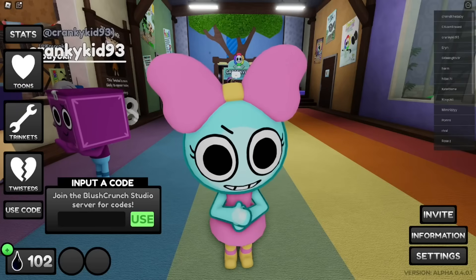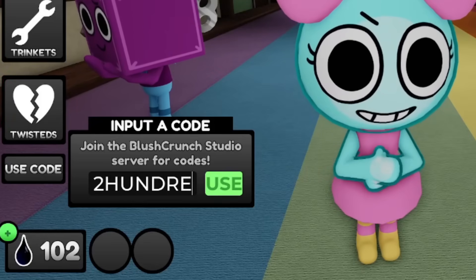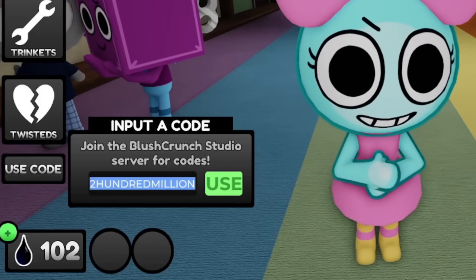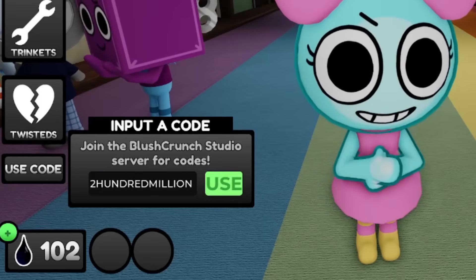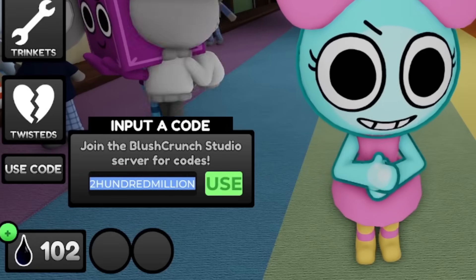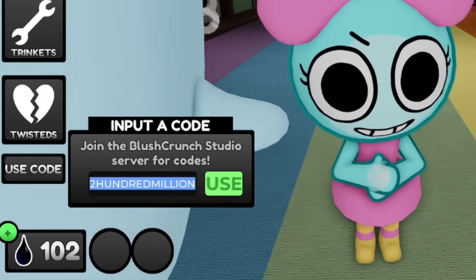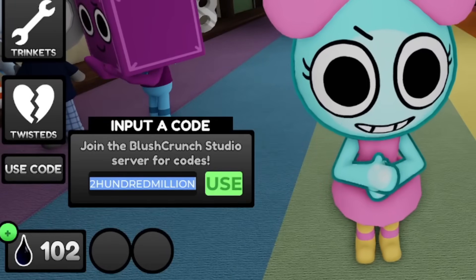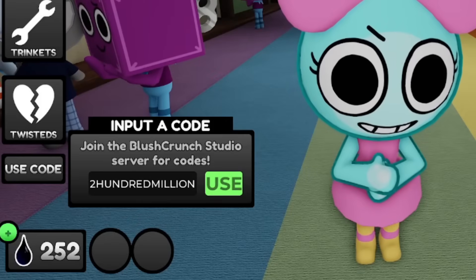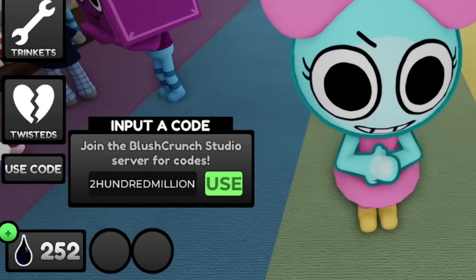The very first code is going to be '200MILLION.' This one should give you a lot of i-cor. Go ahead and redeem this code right now. I'll spell it out for you: 2-H-U-N-D-R-E-D-M-I-L-L-I-O-N. This one should give you about 150 i-cor. I'm going to redeem it — I literally just got 150 i-cor using this code. Go ahead and use it for yourself.